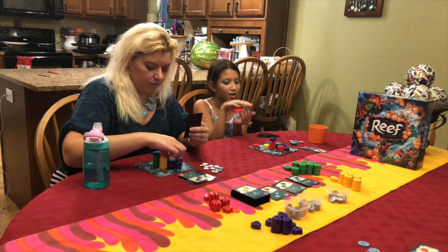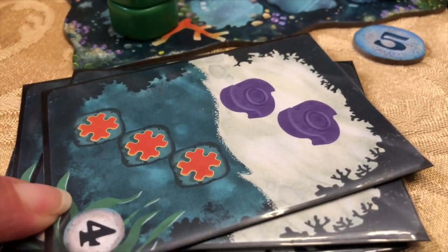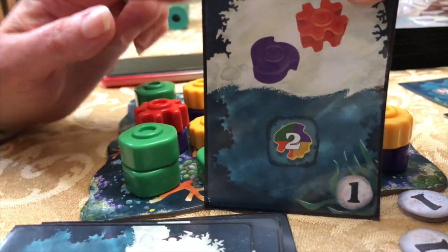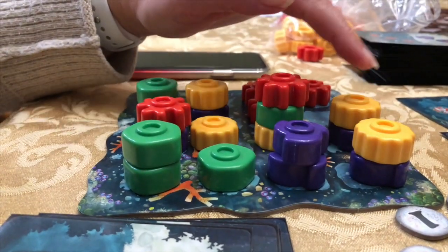Each card is different. The two coral that you take will not correlate to what you score on the bottom portion of that card. The exception is rainbow cards — if it is a rainbow that scores it can be any color, just adhere to the card's height requirements.